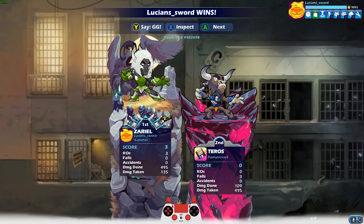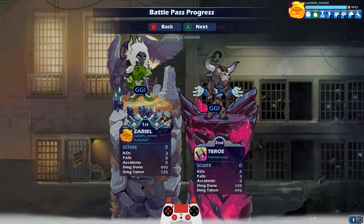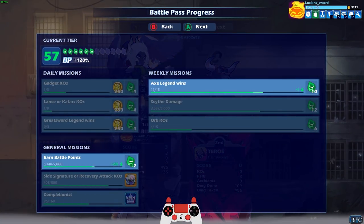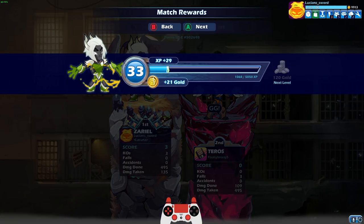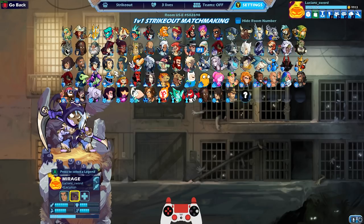Triple down sig! GG dude, GG! I got all three stocks with bow down sigs on Zarya's bow. That might be a first for me — I don't know if I've ever won a game with all three stocks being from Zarya's bow down sig.